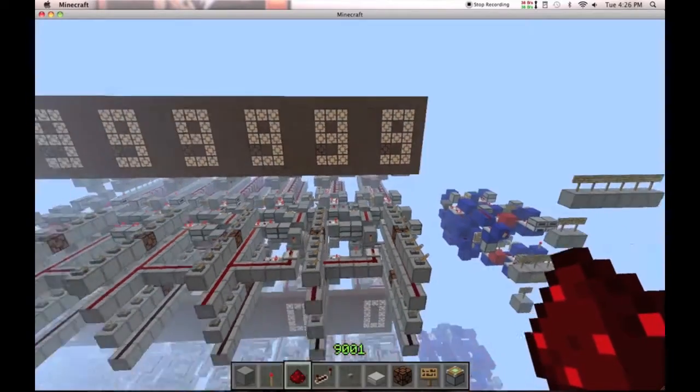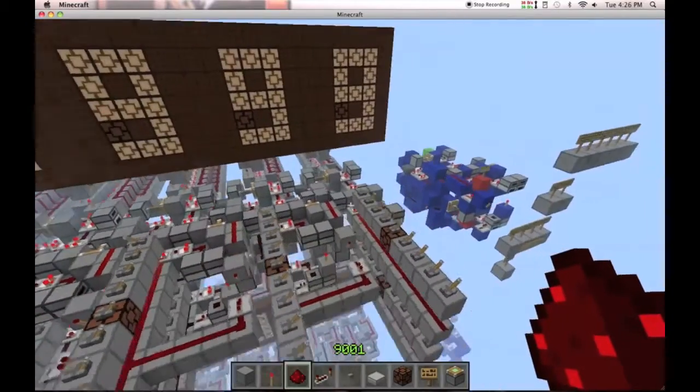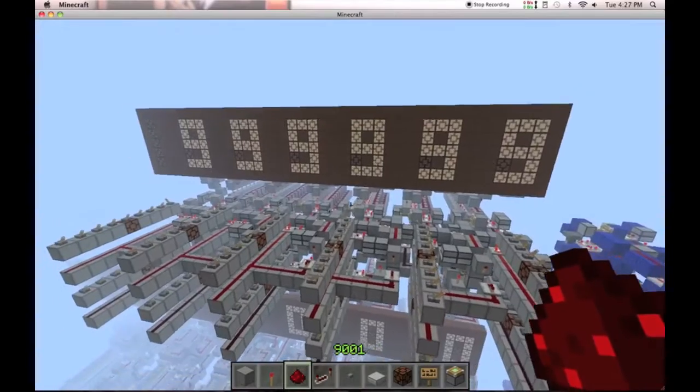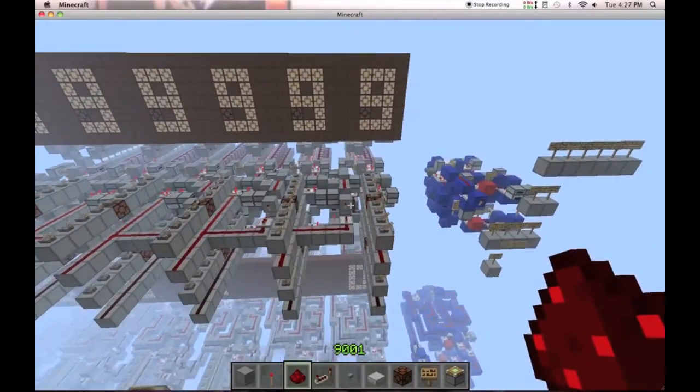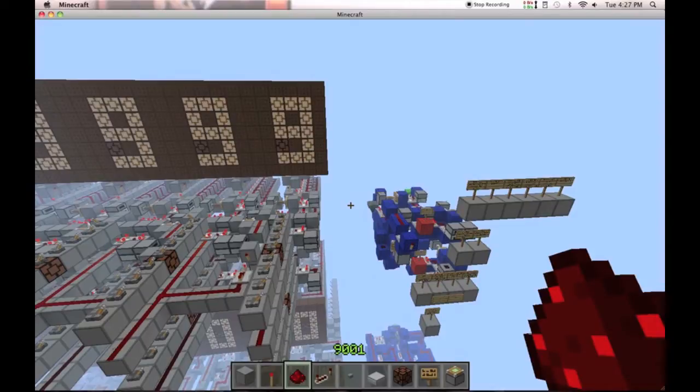Alright guys, Jamal116 back with another two redstone creations. This time I've got a couple analog things for you guys. I've got an analog adder, and I've got an analog subtractor down in the distance that you can't see because my render distance is down. I made a couple things for calculators because I thought it would be interesting to try, and I think I managed to do a pretty good job.